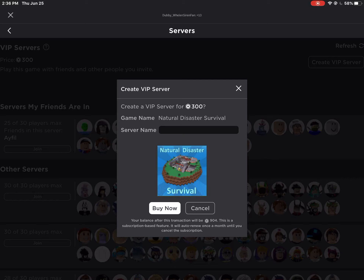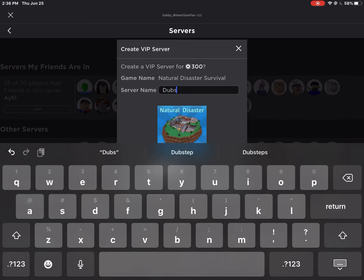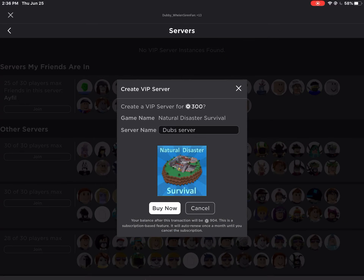Server name — I'll name it 'dubs server'. Then push 'Buy Now'.